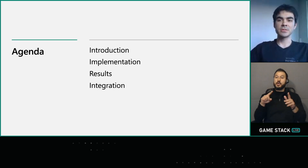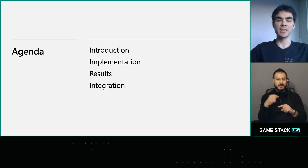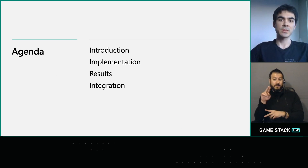Hi, I'm Chris Wallace. I'm a rendering engineer at The Coalition. I'll be talking about how we use Tier 2 Variable Rate Shading on the Xbox Series X and PC. Here's a quick rundown of how this talk looks. I'll first introduce what Variable Rate Shading is and why we care about it. I'll go into our implementation in Gears 5 and Tactics, show some results on both visuals and performance improvements, and then go over some integration tips to help others evaluate if Variable Rate Shading makes sense for their engine.